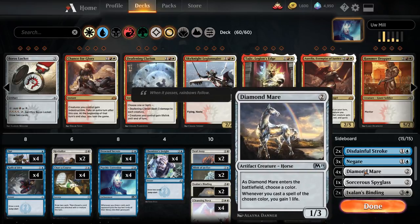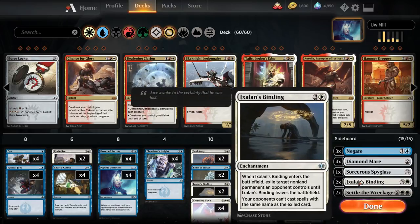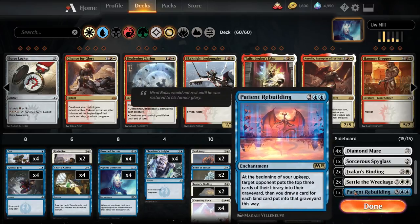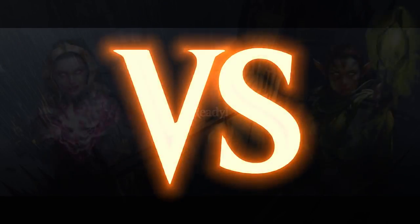Four Diamond Mares — we need to live against aggro, so that's what this card is for. One Sorcerous Spyglass — I've been loving this card as a one-off in the sideboard. We have so much draw that we find it relatively easily, and we're able to shut down Teferi's Faeries. Another two Ixalan's Bindings — when we want things gone, we want them to stay gone. Two Settle the Wreckage, just an earlier Cleansing Nova, a step between Deafening Clarion and Cleansing Nova. And a single Patient Rebuilding — I bring it in against control. It's too slow against aggro, but against control, usually they've used up all their counterspells, so you're going to be able to hit Patient Rebuilding relatively easily.